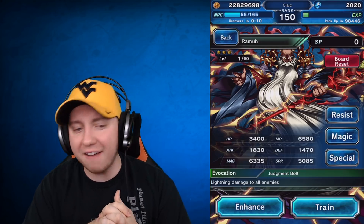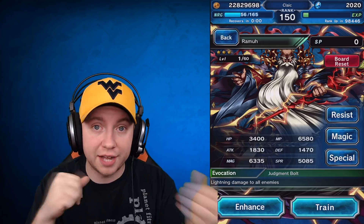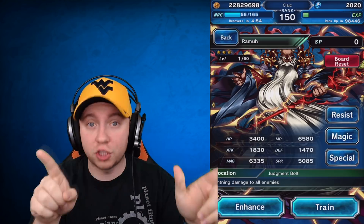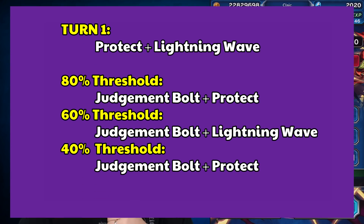Flash may be randomly cast or triggered by thresholds — I haven't run into it much. The two big abilities are Judgment Bolt and Lightning Wave. Judgment Bolt does 1000% magic attack to all enemies — it's lightning-based and a big amount of damage — and then it applies a three-turn 120% negative lightning imperil on your team.